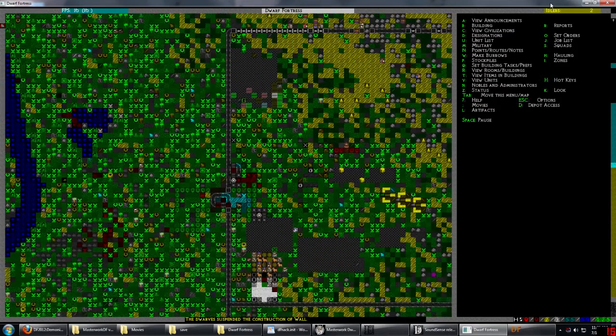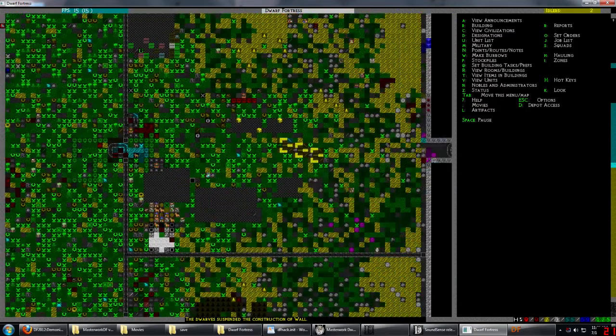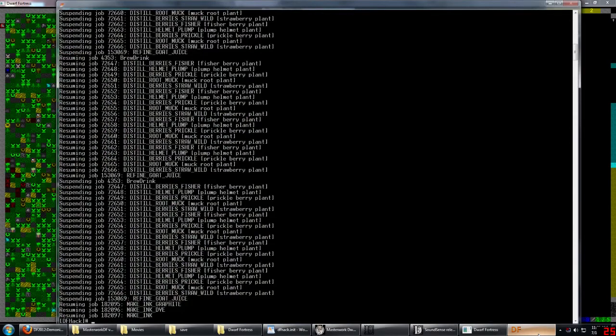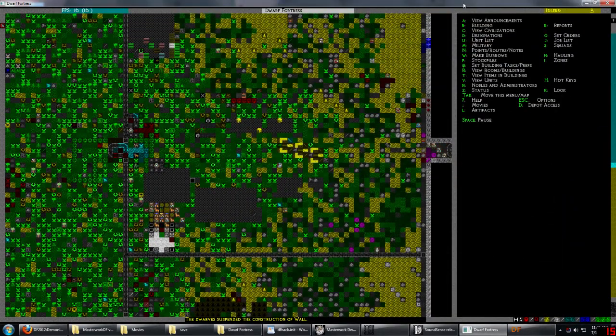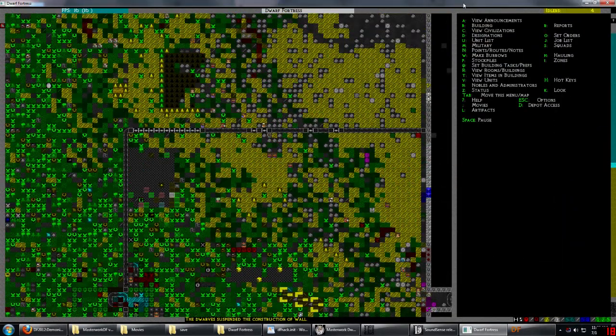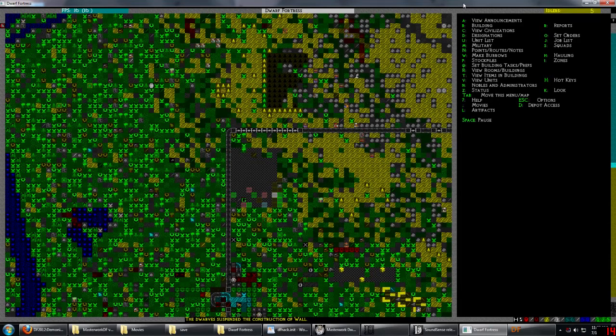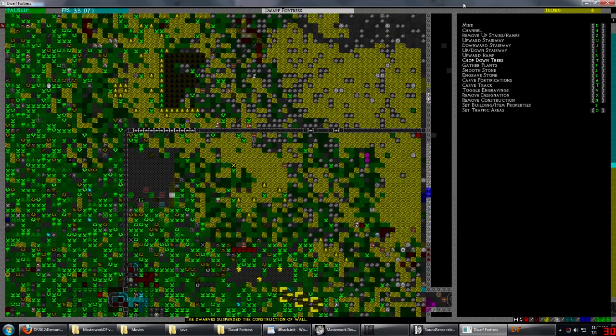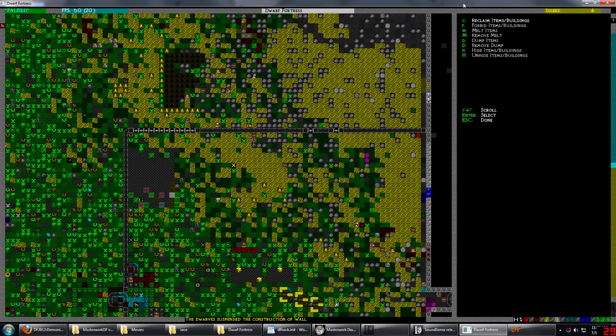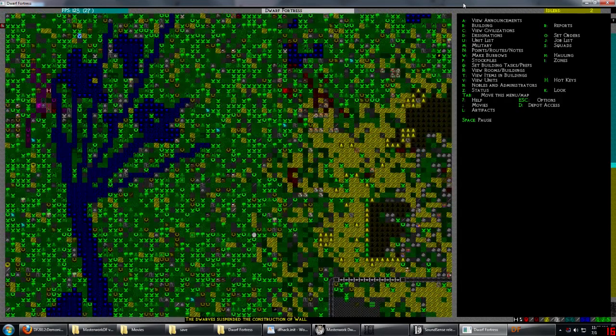Something seems to be slowing down the computer and I'm not sure what it is. Six buildings resumed - we're getting there. I bet it's that ammo. DB claim - ammo is blocking the walls. How is that frost giant by the way?